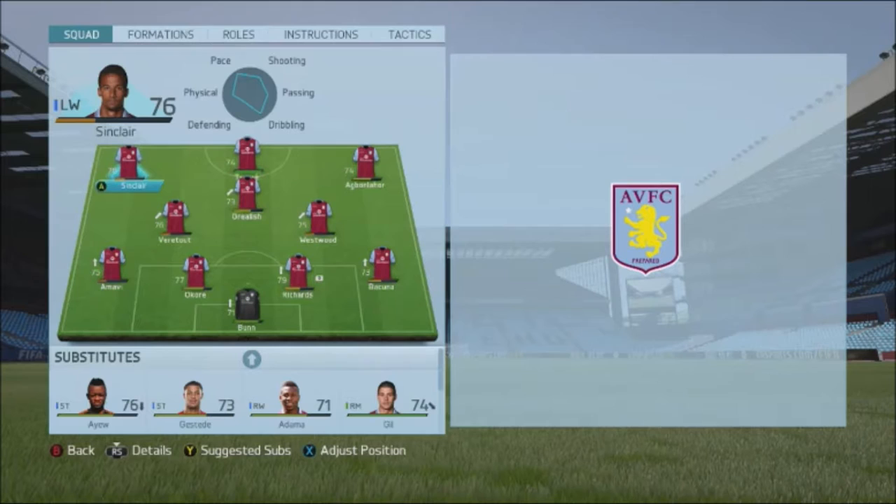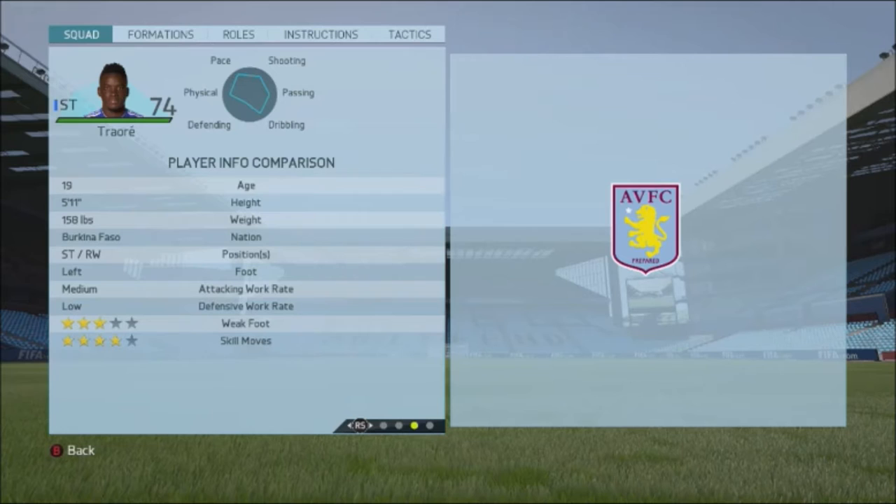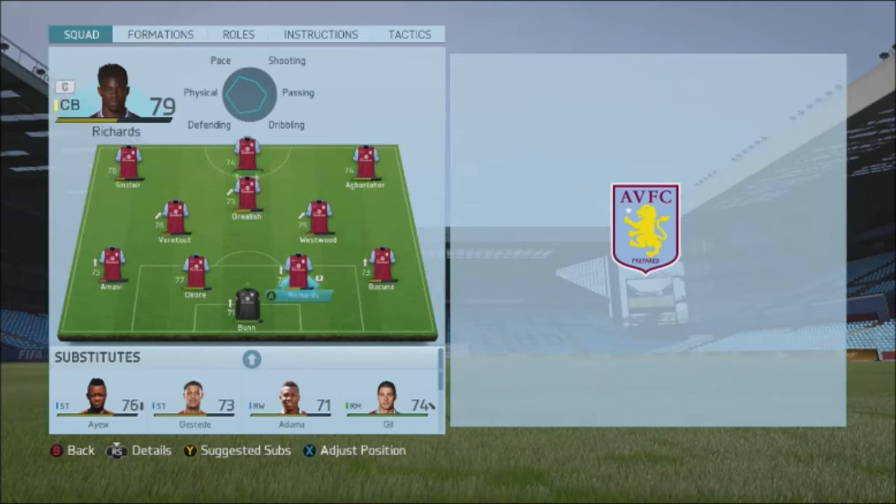Welcome back to episode 3 of the Aston Villa career mode. The first thing to show off is our brand new signing, the first signing of the transfer window — Bertrand Traore. He cost us 5.1 million pounds, 74 rated at just 19 years of age, with 87 pace, good vision, balance, speed, stamina, strength, decent finishing at 74, good dribbling, shot power, and ball control. He can play right wing with four-star skills. I'm going to start him as our main striker.